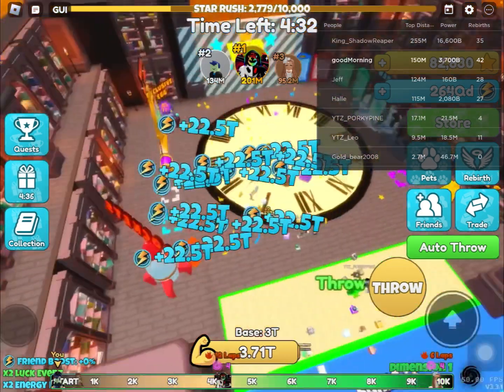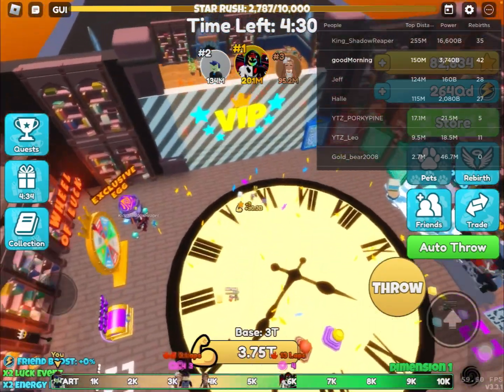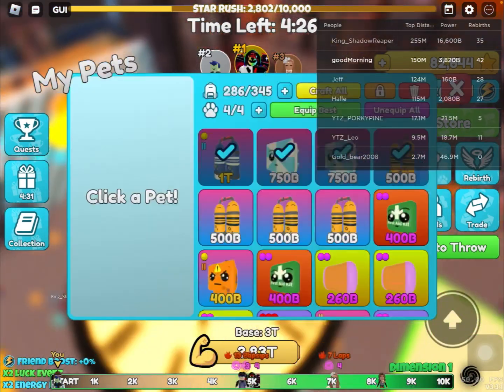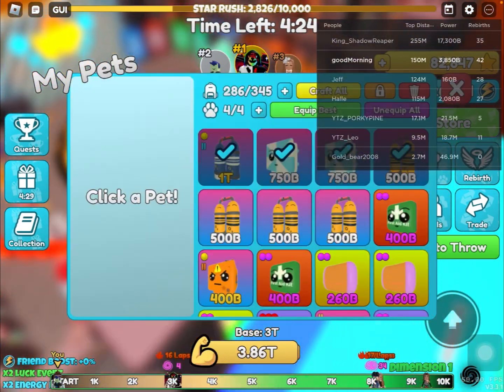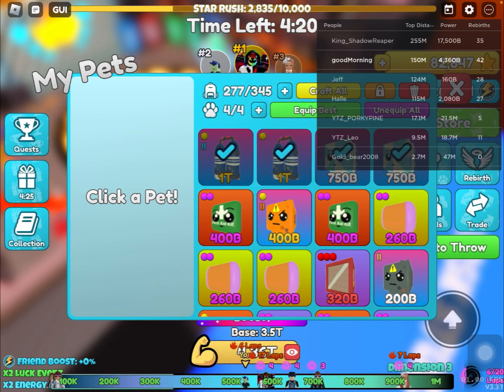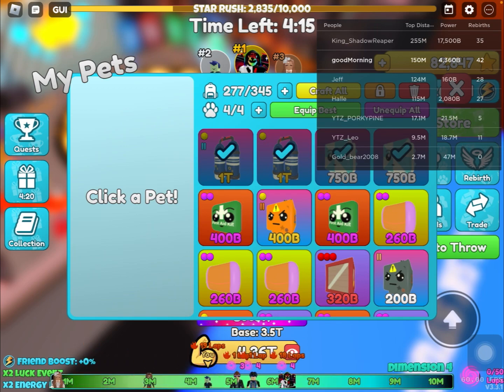It says I bought it, it says it sold out. I don't know. But whatever. Also we can craft. Equip this. Anyways, I don't know, but whatever.